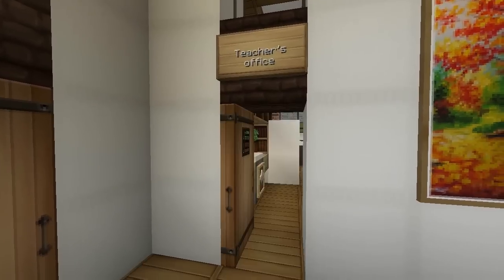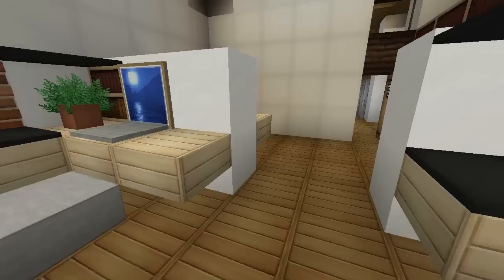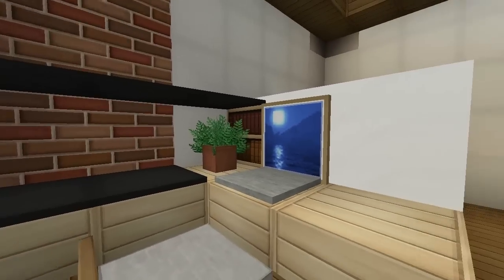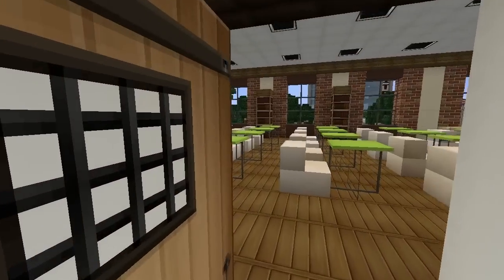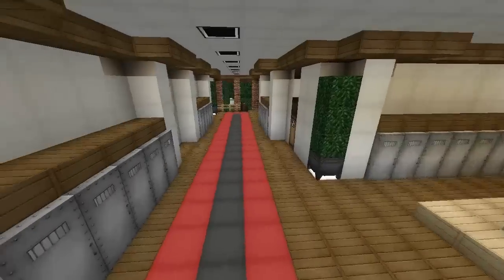There's a teacher's office — teachers get offices now, cool. I really like this office. The use of carpet as shelves looks really good, and putting it above the picture is clever. I like that. I think we've done all the inside — it's really nice, pulled off really well.